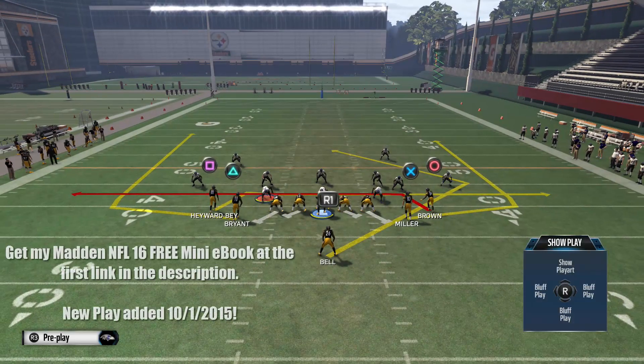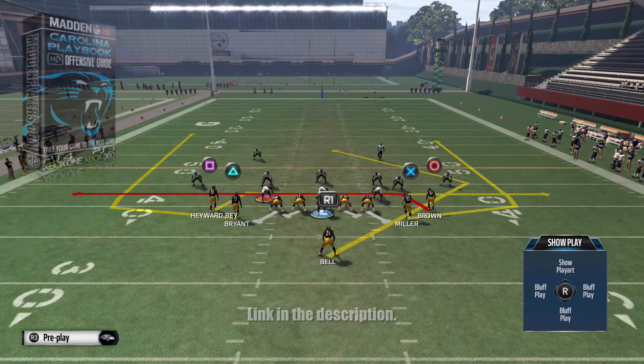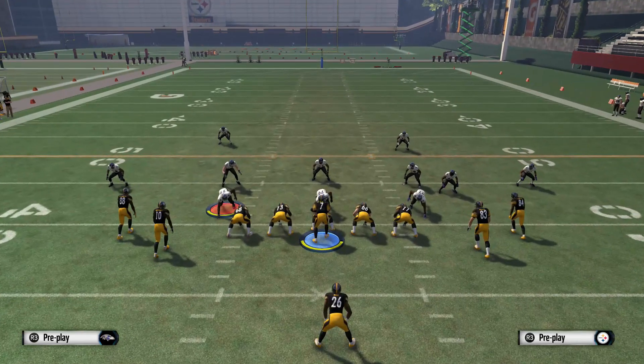What's going on guys, MaddenGurus.com here with another free Madden 16 tip. Today we're looking at a play called Drag Crossups in Single Back Tight Slots. You can find this in the Carolina Playbook, and this is going to be kind of like a preview to the offensive guide we just released for Carolina.